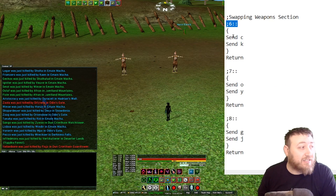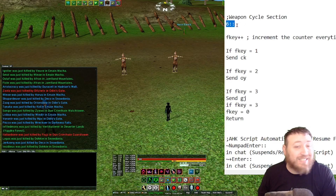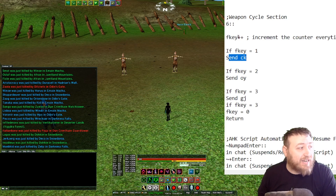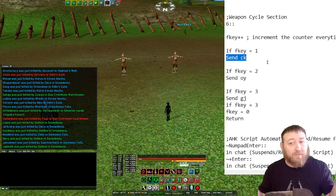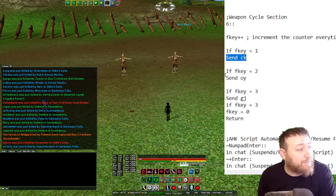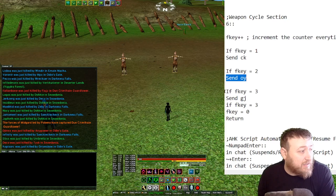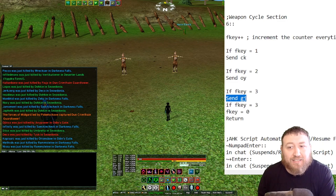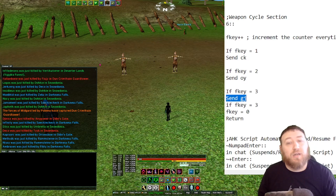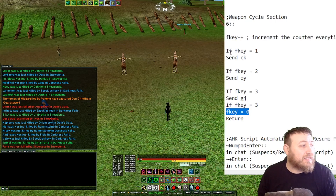However, I have taken my 6 key — since it's no longer recognized in the weapon swap section — and moved it to my weapon cycle section. So now when I press 6, it's going to fire off SendCK. When I press 6 the first time, it sends SendCK, which is my main hand and off hand in slots 1 and 2. The second press fires off O-Y, which is my 3rd and 4th weapons. The third and final press sends G-J, which is my 5th and 6th slot in my inventory.